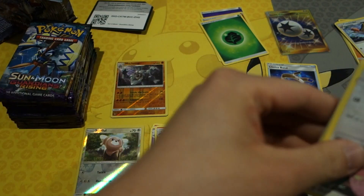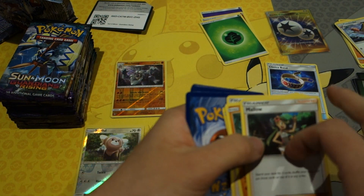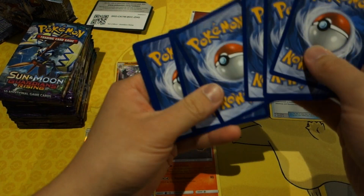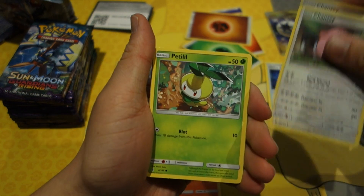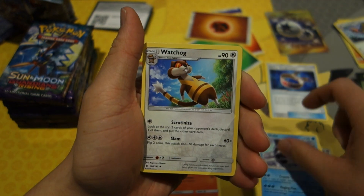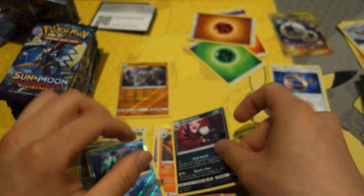Some of these Guardians Rising packs are easy to open, some are kind of tight. We've got a Chansey, Petilil, Trevenant, Munchlax, Comfey, Oricorio, Alolan Marowak, and a Passimian. Sorry, I accidentally punched the tripod for a bit.